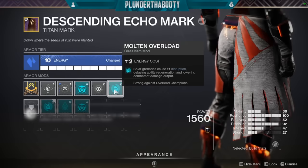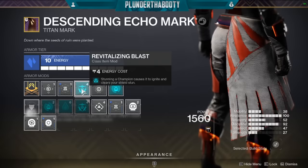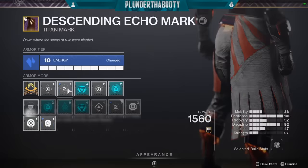I had Solar Grenades causing disruption if I was using Solar Grenades. I had Revitalizing Blast — an artifact mod where stunning a champion causes it to ignite and clears your shield stun. This always ignites a champion for an extra 20k to 23k damage, which is just great. And then Utility Kickstart — when your class ability energy is fully expended, it bumps it back up about 25% to start off. And like I said, we had 100 Resilience — so that's the name of the game with this build.